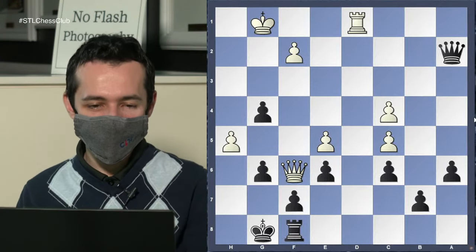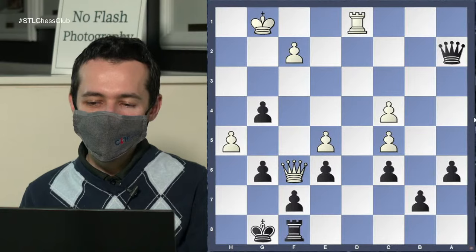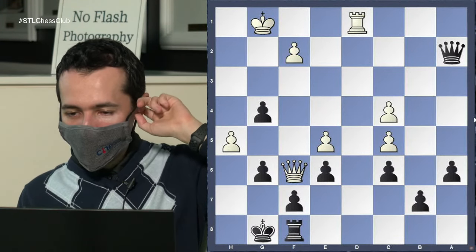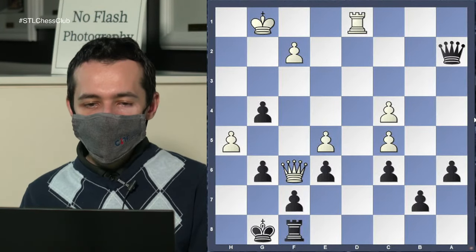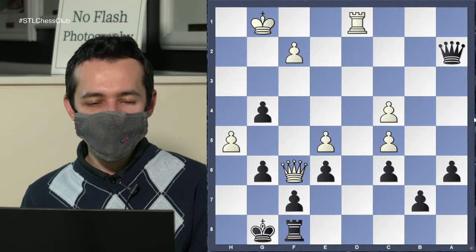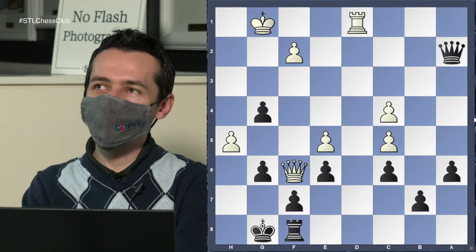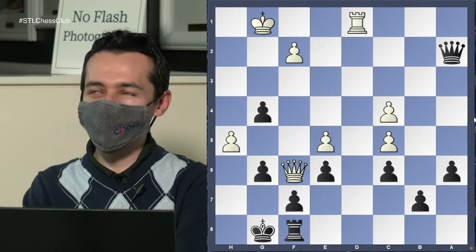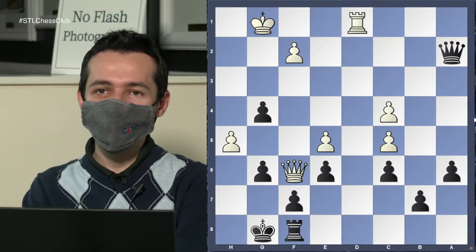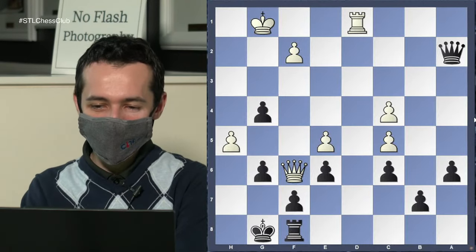Yes exactly — h6 is a pretty serious threat. As Sam Shankland always says in his lectures: when we have a very dangerous idea and you think the opponent stops us, we have to ask ourselves can we still do it anyway? So if you think you're playing Queen e2 to stop h6, you have to ask yourself — are you actually stopping h6, or can White still do it anyway? That's the key question to calculate.